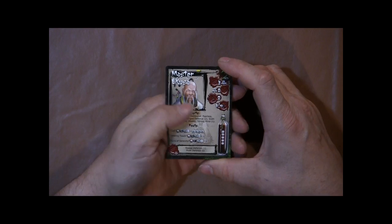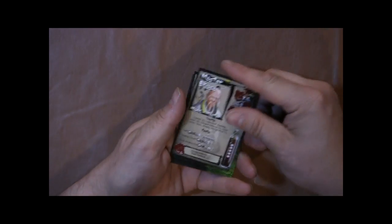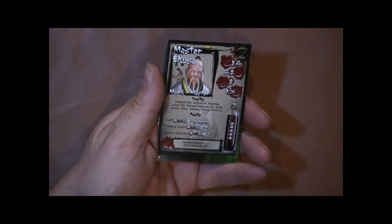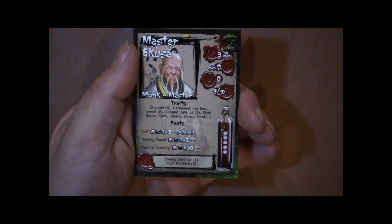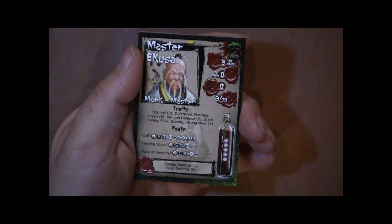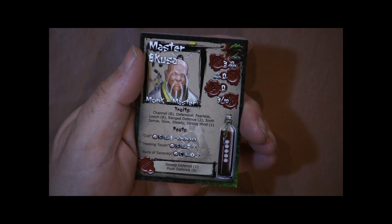This is Master Akusa. He has the traits Channel, Defensive, and Fearless. Fearless Leech, Range Defense, Sixth Sense, Slow, Steady, Strong Mind.